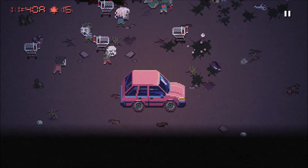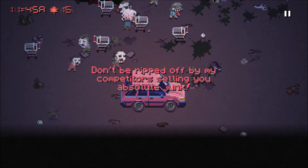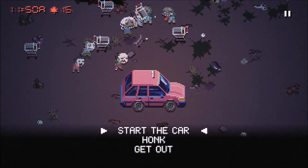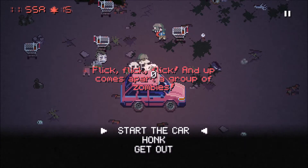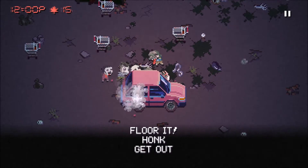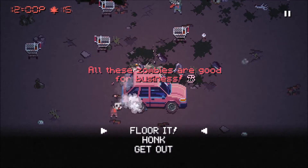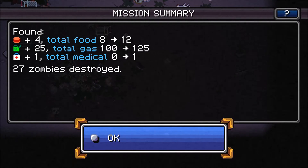Here we go — get out of town, get out of the car, start the car! Start the car. Seriously. Start the car. Floor it! Floor it! Get out of here. Finally. That was a little spooky — I was actually getting a little stressed out there. I was like, why won't my car go? How do we do? We got some food, we got some gas, we got some medical stuff. And apparently we destroyed 27 zombies.